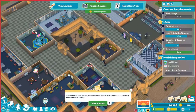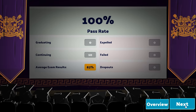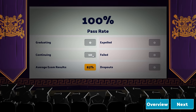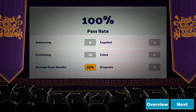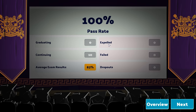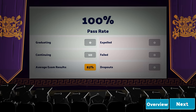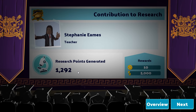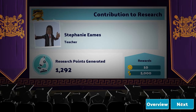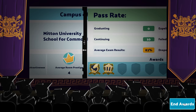Our first academic year has come to an end. Let's look at the awards: 10 students are continuing their education, they all passed their first year — no failures, no dropouts. Average exam results: 83%, not too bad. We've generated some research points, which earns extra money and Kudosh, and we have a very attractive campus, so we get a little extra goodies.